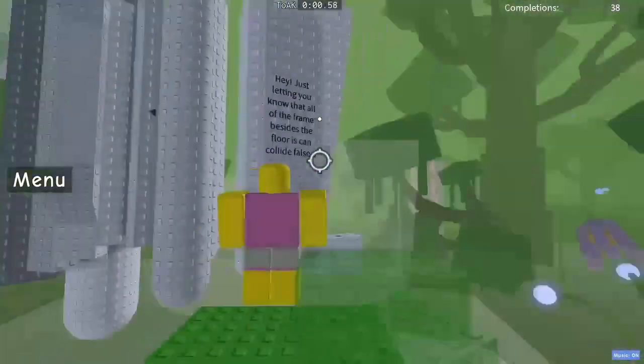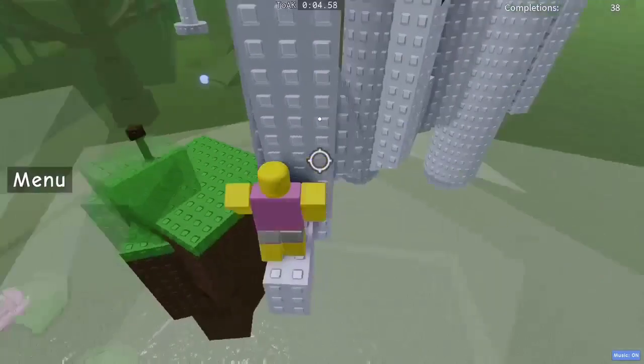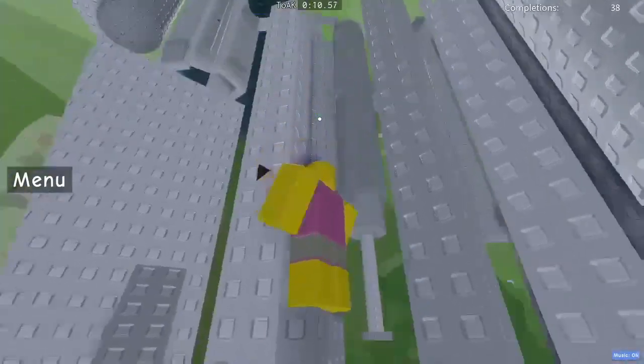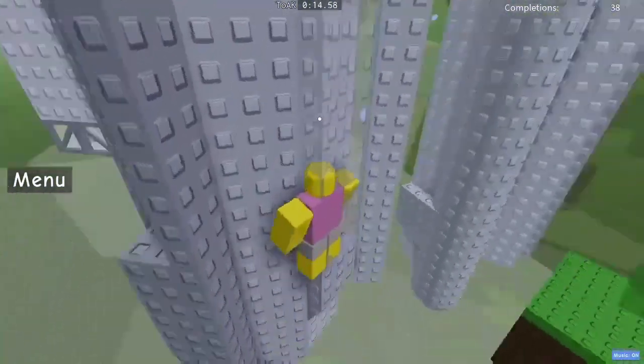Anyway, this is not terrorist, believe it or not, because later on there's a light changer. Now go up here. This tower is quite short, as you can see, but the jumps are harder — they're like mid-intense for most of them, I would say. Low to mid-intense.